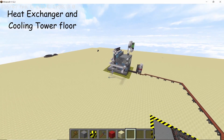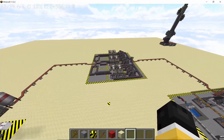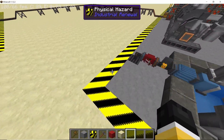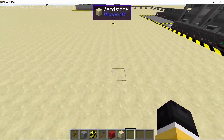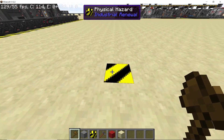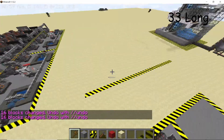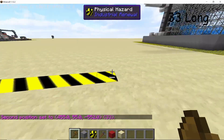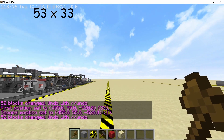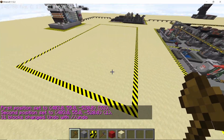Heat exchangers and cooling towers are going to be placed between the cobblestone generator and the turbine hall. In order to mark the first point of a rectangle, use the intersecting lines from the turbine hall and from the fuel factory. Once you have that intersecting point, mark it with the physical hazard block from Industrial Renewal and convert it into a 33-block-long line. Then convert this line into a 53 by 33 rectangle.